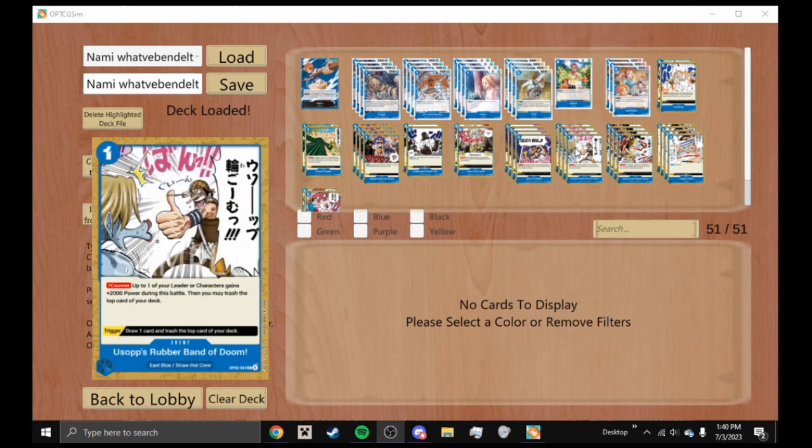We're playing four Usopp's Rubber Band of Doom — a one-cost event you can fetch via Das Bones. Counter: your leader or one character gains plus 2000 power during the battle, then trash the top card of your deck. Trigger: draw one card and trash the top card of your deck. This turns one DON into 2000 power or 2K counter and gets you one card closer to your ultimate goal of decking yourself out.